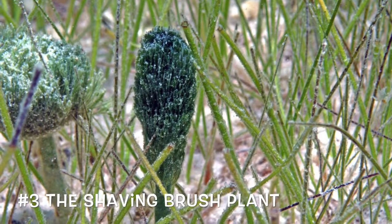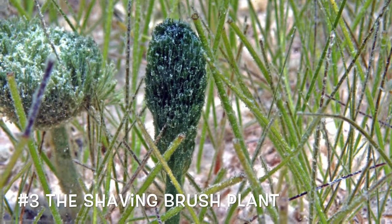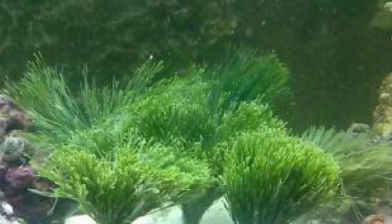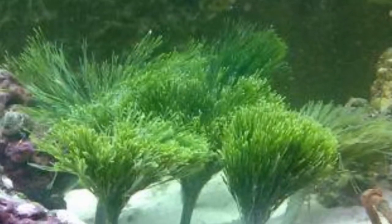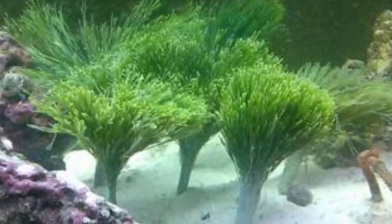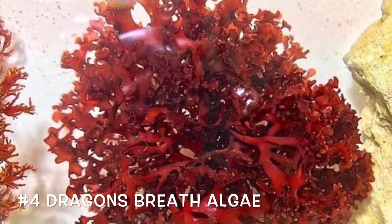Coming in at number three, I wanted to add a plant to the list. The shaving brush plant isn't very common in the hobby — its close cousin, the mermaid fan plant, is a bit more common. The shaving brush plant is really cool, and having it in your reef tank adds a nice bit of green coloring. It's always fun to have plants in your tank.